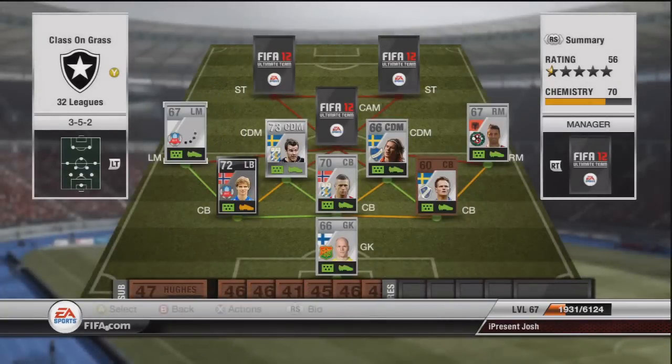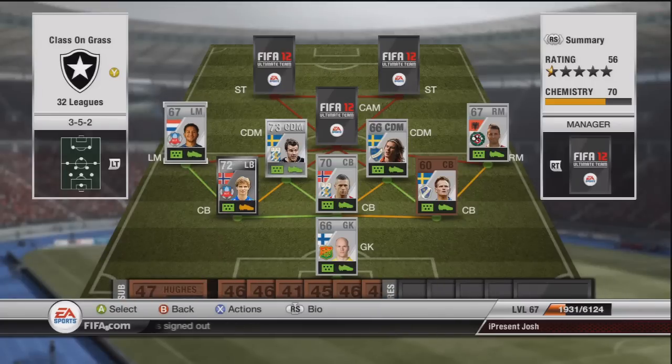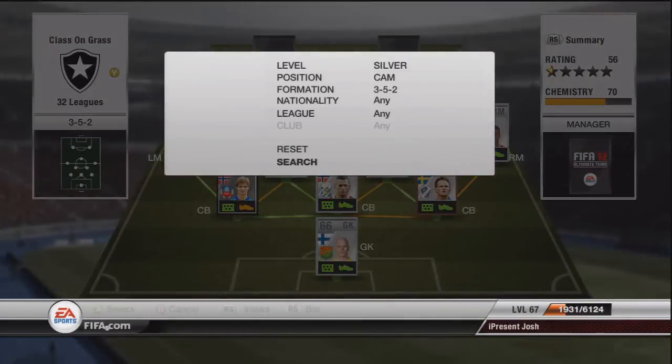On the left side we have this guy - Boazan, we'll call him. 79 pace, 80 dribbling - this guy is a bit of a beast. I think he's three star skills, not sure if he's four or not because I didn't really attempt any skill moves with him. About 300 coins, very cheap to get. The central attacking position does cost about 4k because he's normally a striker.